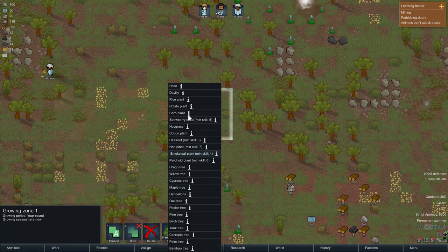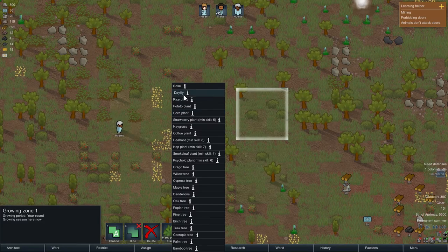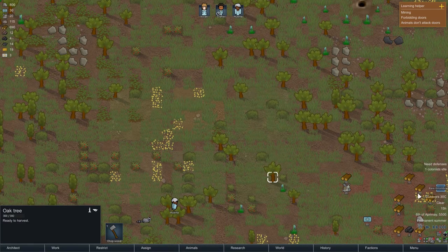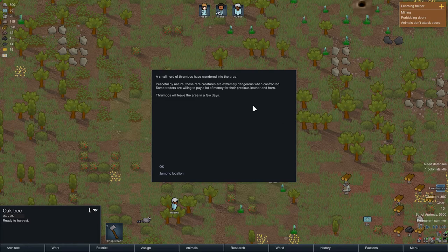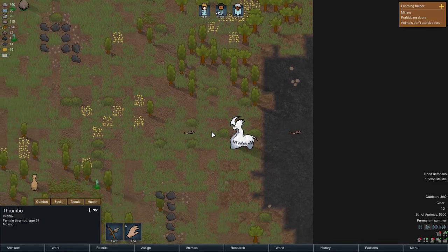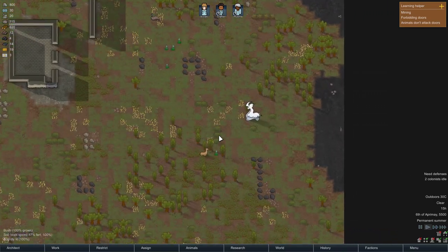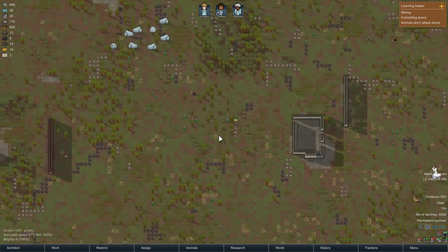Over here we can select the kind of plant that we want to have in this growing area. Hold up — Rare Thrombo! 'A small herd of thrombos have wandered into the area. Peaceful by nature, these rare creatures are extremely dangerous when confronted. Some traders are willing to pay a lot for their precious leather and horn. Thrombos will leave the area in a few days.' Oh these guys — they're beautiful! I'm not going to hunt them. I'm going to protect them if I can. Welcome!